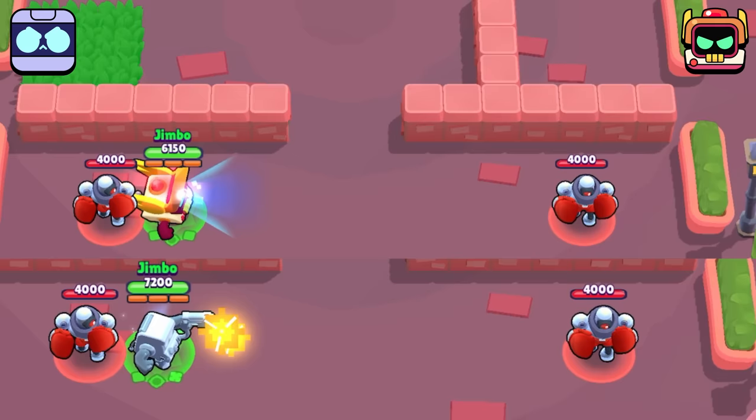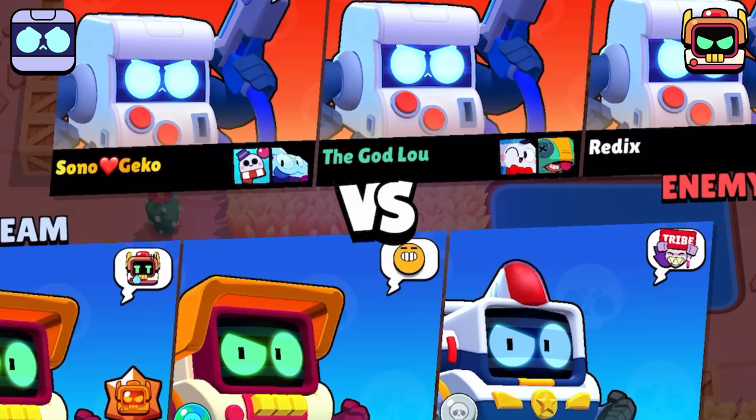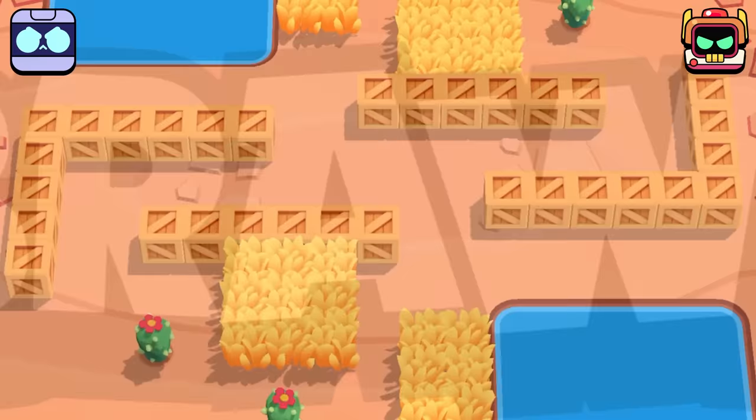Starting off we have the projectile speed test where it looks as though RT is a bit faster, but when you slow it down you'll notice that they make contact on the exact same frame, meaning we already have a tie.